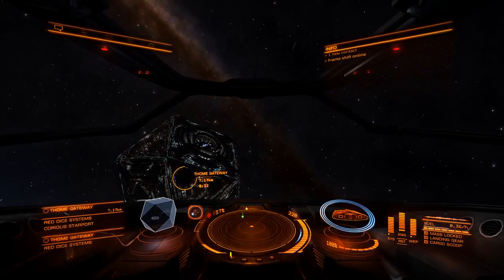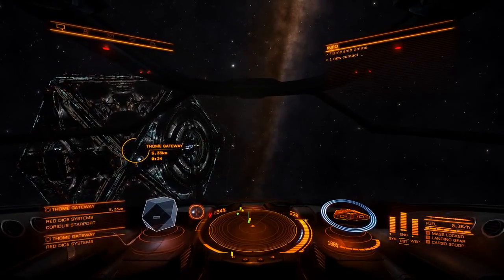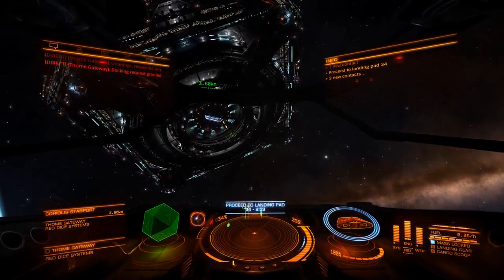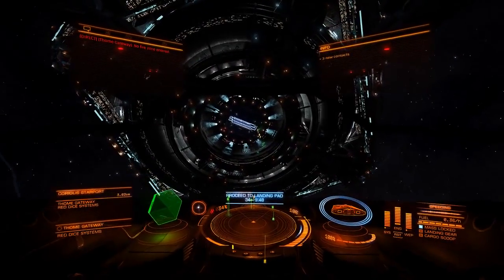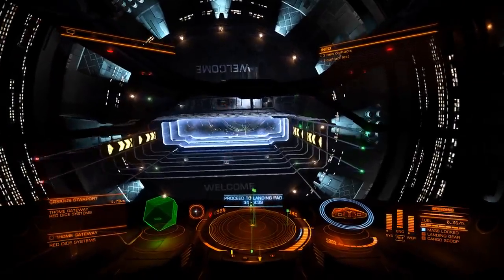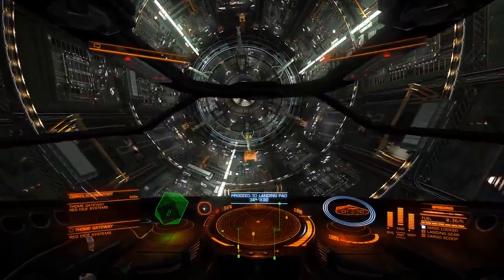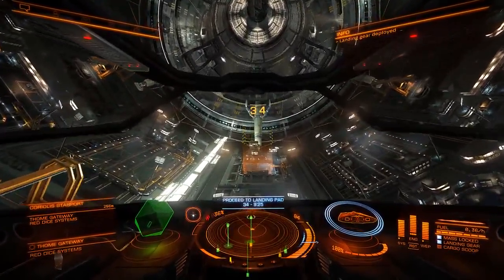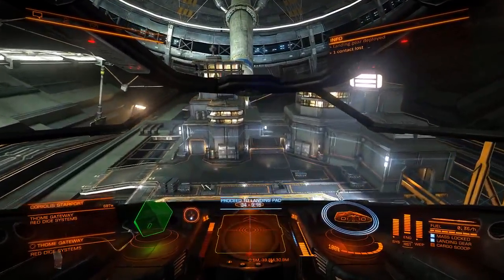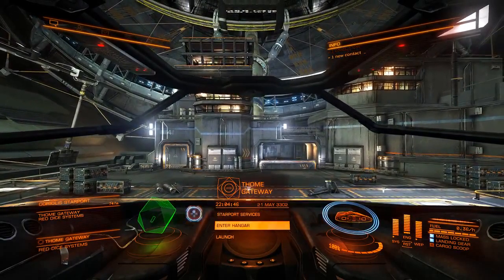Get to seven kilometers of the station and proceed with your normal docking procedure. Docking request initiated — request granted. You're assigned pad 34, which you can see as the central dot on your compass to the upper left of your sensors. If you get lost in the station or can't find your docking pad, use that dot to center you on where your pad should be.